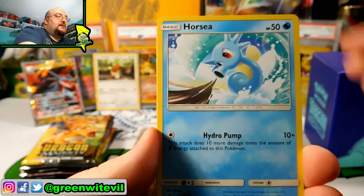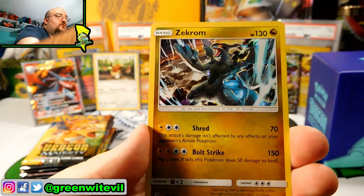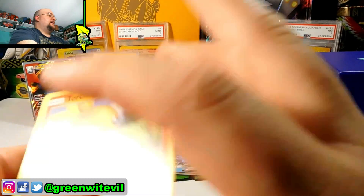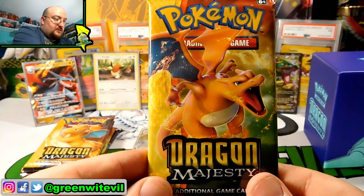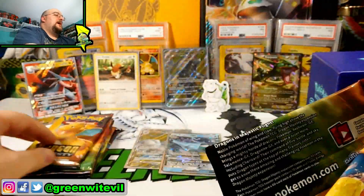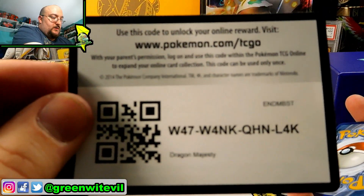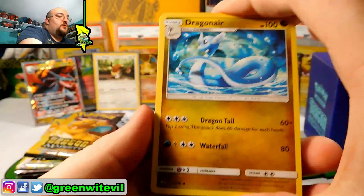Fourth pack: Kroknaw, Melodic, Kangaskhan, Horsea, Bagon, Hakamo-o, Torchic, Reverse Drampa, and a Zekrom Hollow. We got a Reverse Drampa — I like that. That Drampa's first attack in the Rayquaza deck is an idea I saw a couple times and thought it was pretty interesting. We have five packs left after this one — so this is the halfway point, guys. Two hits so far, pretty cool. We want to do better.